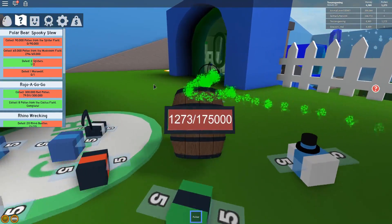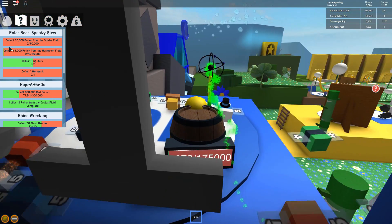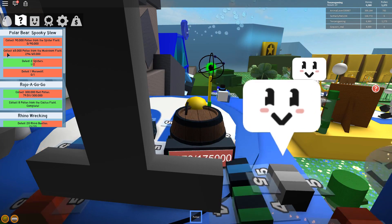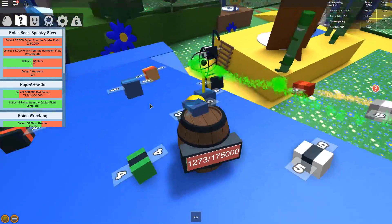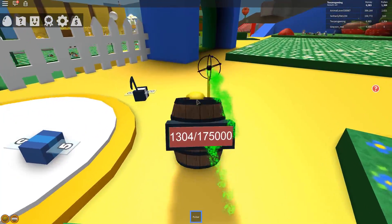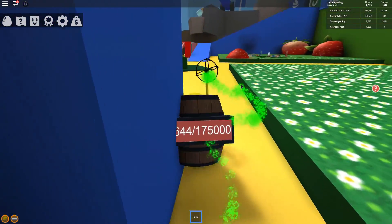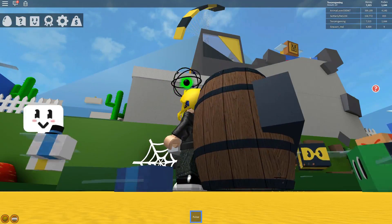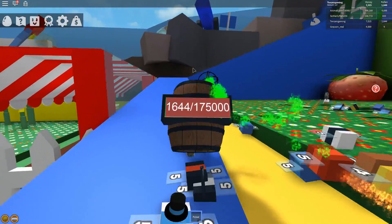The quest I'm working on is collect 300,000 red pollen — collect 90,000 from the spider field, collect 65,000 from the mushroom field, and then defeat one werewolf. We now have over 15 bees. We can go up to the top of this ramp and just beyond it there's a werewolf and three fields. The polar bear quest is just up here too.